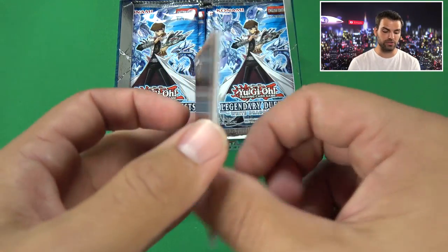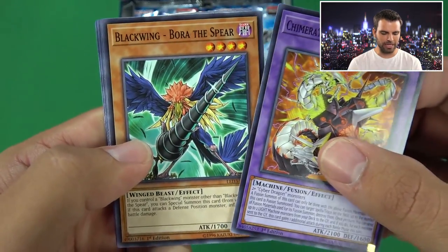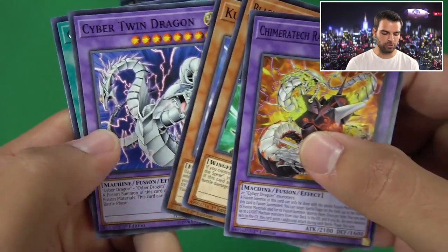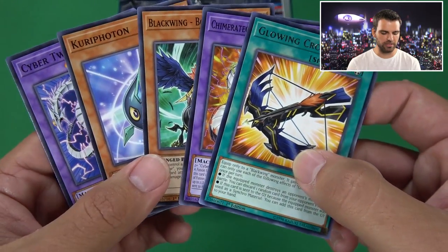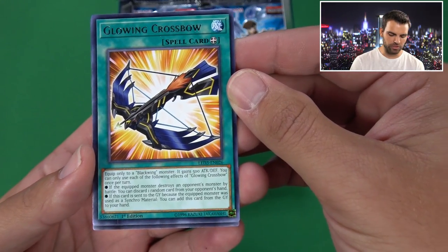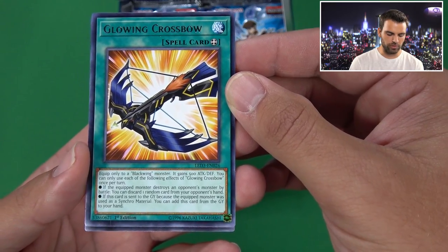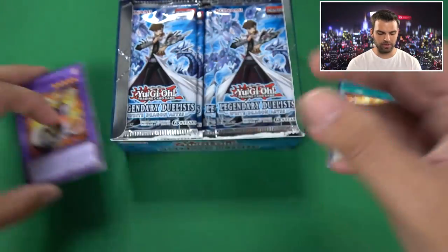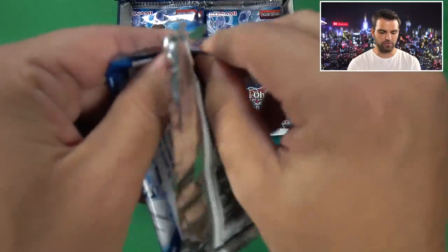First card is Cameratek Rampage Dragon, Blackwing Boar the Spear, Koa'ki Photon, Cyber Twin Dragon, and Glowing Crossbow. One of the new cards - Glowing Crossbow is basically an equipment for Blackwings, and when it destroys an opponent's monster in battle, you can discard a random card in their hand. And if it's a Synchro Summon monster that was destroyed while this card's equipped, you can bring it back to your hand. Definitely a fun card to play around with.